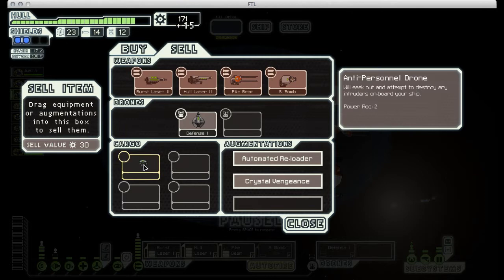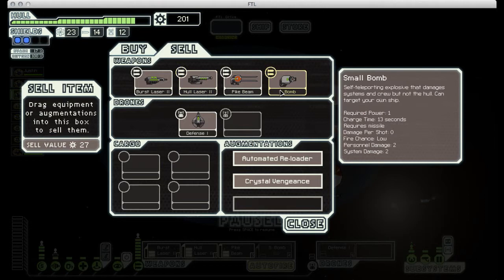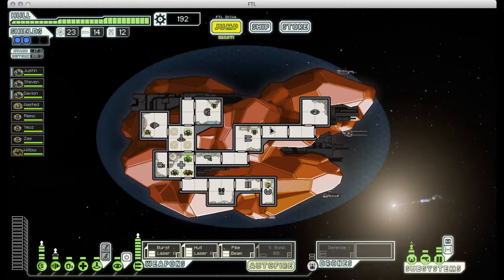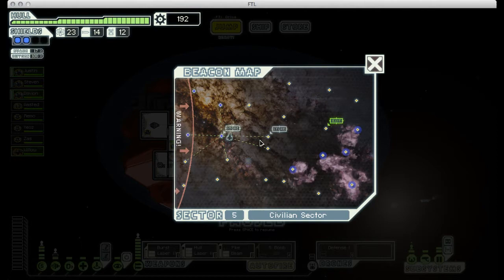Breach 2 — I could buy that instead of the small bomb, but then I wouldn't actually be able to use all of my weapons simultaneously, so I think I'm going to stick with the small bomb for now. Instead, we'll just make some repairs. Oh, they've got a mantis. I think I'd like to swap out one of my crew for that mantis, but I'm not sure. I should probably stick with what I've got actually, and there's another store right there.